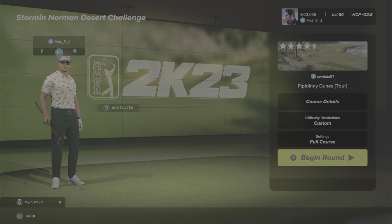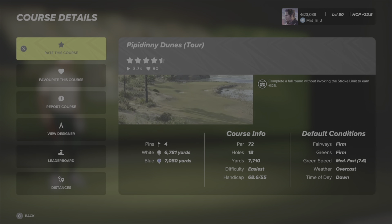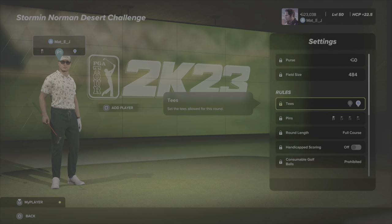Hey guys, welcome back to the channel — Matty J playing some more PGA Tour 2K23. It's Monday, so we're doing our challenge circuit walkthrough. This week you are playing the Storming Norman Desert Challenge at Pipidini Dunes by rawdata57. This is a par 72 course with four pins; blue tees play 7,000 yards, white tees play 6,700 yards. Default positions are firm, firm, medium fast and overcast.